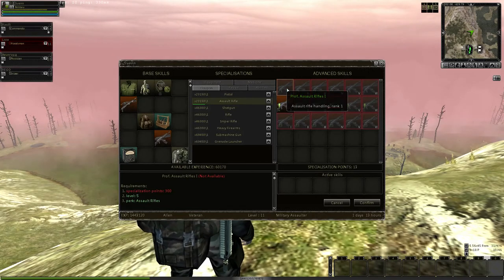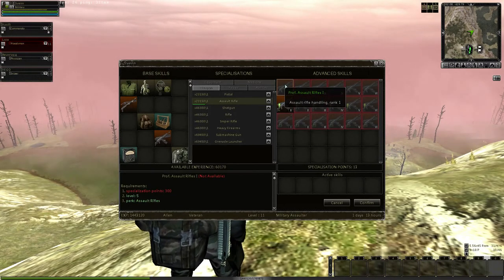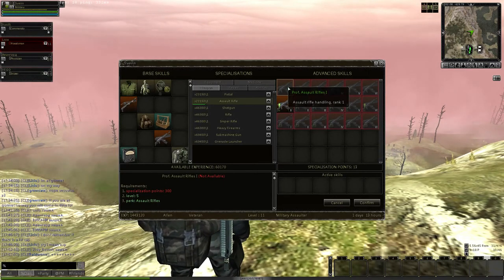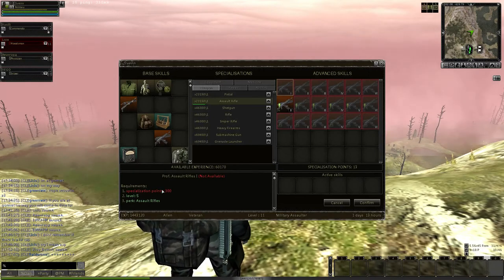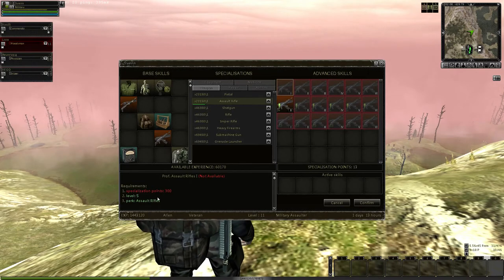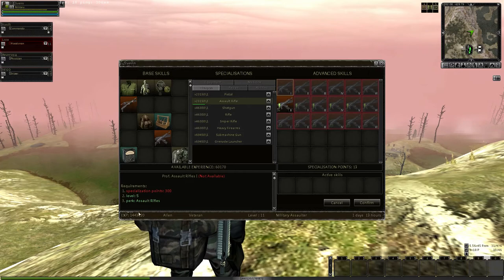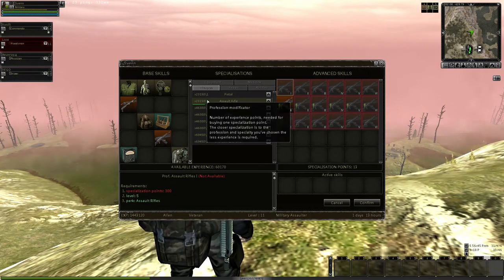Let's talk about Prof Assault Rifles 1 — Assault Rifle Handling Rank 1 — meaning you'll be better overall at using the Assault Rifle. Reading the description: not available. I need spec points 300. That means I would have to click this button at least 300 times with enough experience to get 300 of these points into here. It requires 300 spec points and I have 13. I have to be at least level 5 while I'm level 11. I'm light years away from that perk.